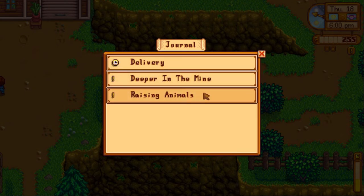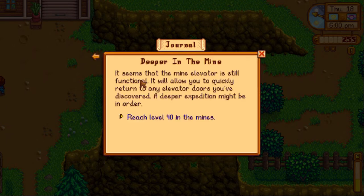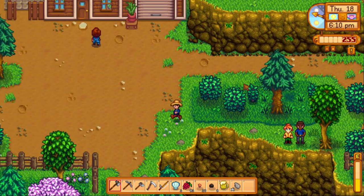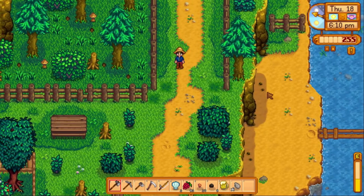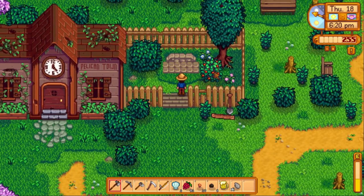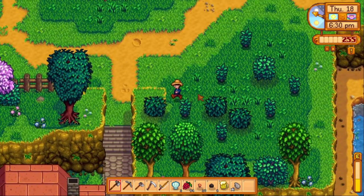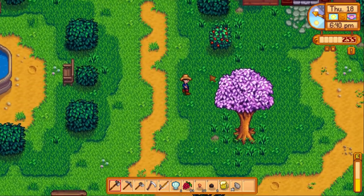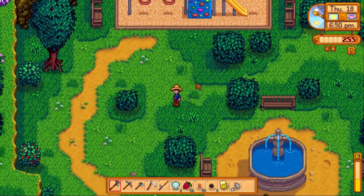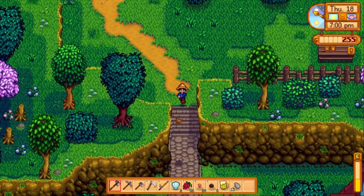Checking our objectives: give a dandelion to Sebastian, get to level 40 in the mine, and build a coop. Now that I've got my watering can upgrade sorted I'm going to start saving for the coop to get some chickens, eggs, and mayonnaise going. Animals are a consistent, reliable daily source of income, unlike crops where you have to wait four days for parsnips or twelve-plus days for cauliflower.